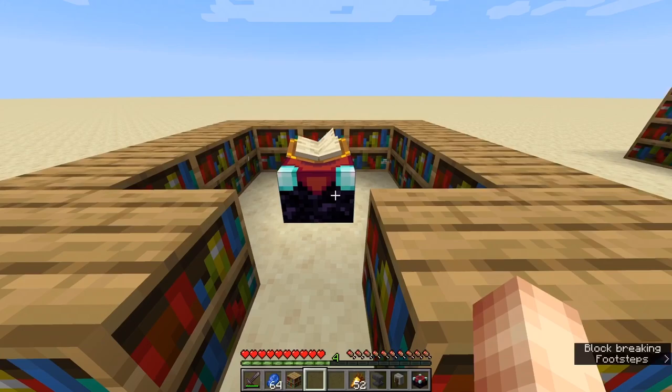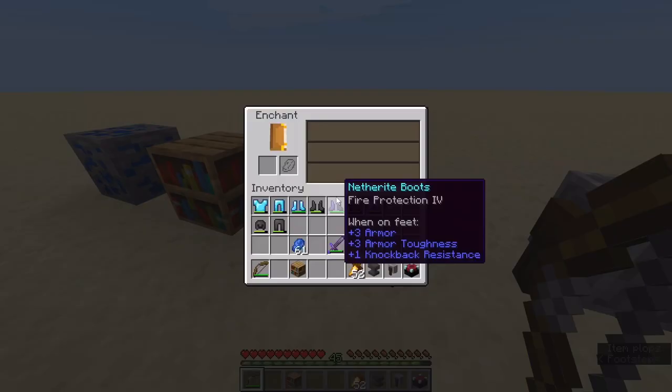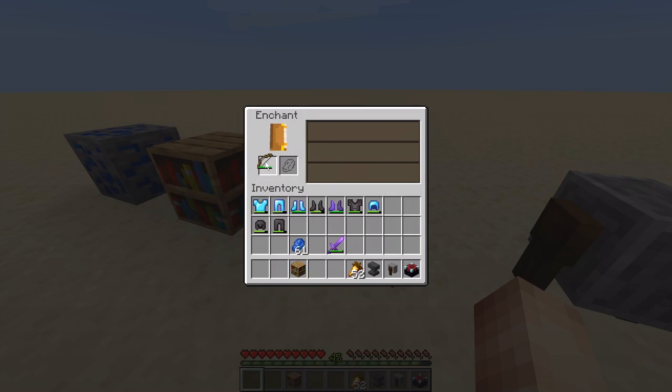Here's how you set up an enchanting table: place it in the middle, leave one block distance between the enchanting table and the bookshelves, and you'll need 15 bookshelves in total to get the maximum level of enchants. This is a basic enchanting table with only one bookshelf next to it — if you put an item in, you'll only be offered low-level enchants.